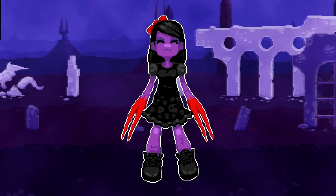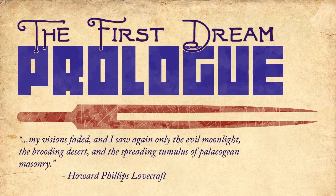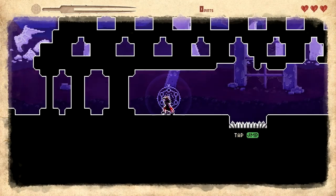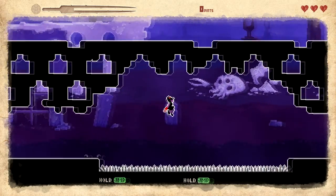Oh snap — female version of Edward Scissorhands. The first dream. My vision faded, I saw again, only the evil moonlight. My brooding desert — why, I could just press the button. Lovecraft, of course it was Lovecraft. Alright, I have to jump — hold to jump and jump again.